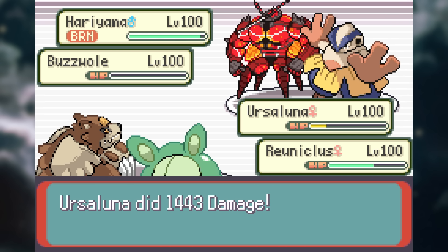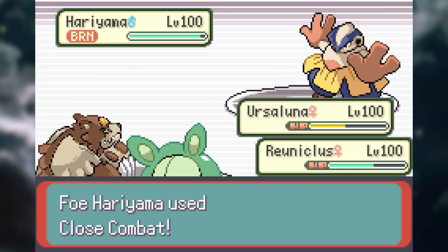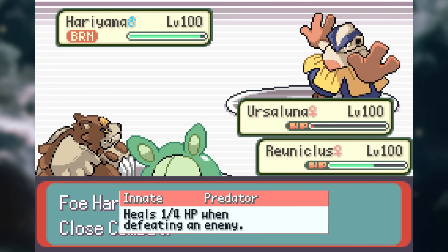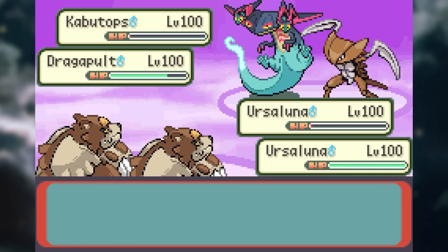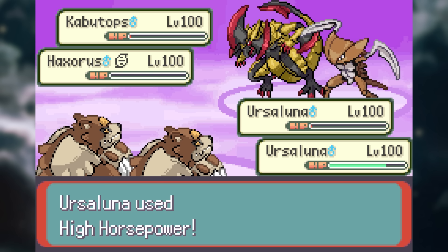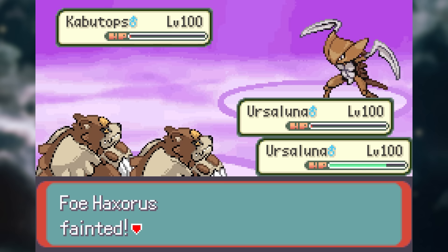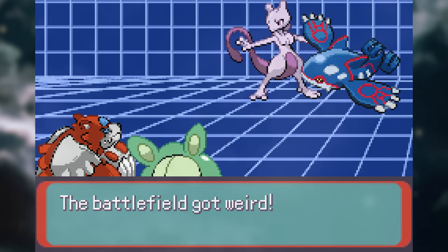Especially because the cost of its HP can be mended because of its final innate ability, Predator. Once it gets a knockout, it can restore one-fourth of its HP. And I don't think there's one Pokemon in existence that can live a hit from this beast at max attack — it only takes two knockouts before it gets back to full health. They were definitely cooking when they came up with Mega Urshaluna. It's clearly very powerful and will be one of the best Pokemon on your team.